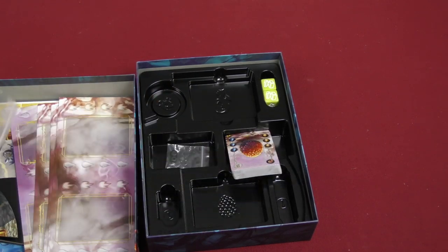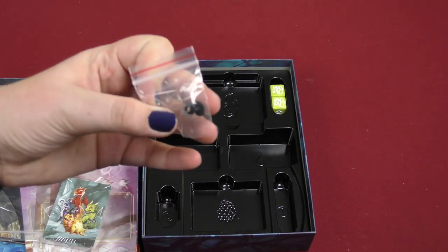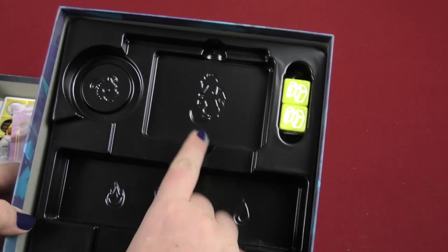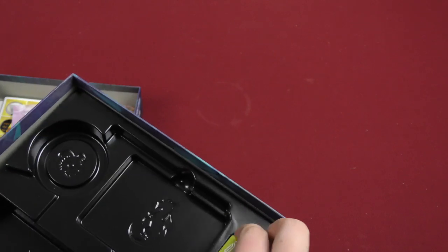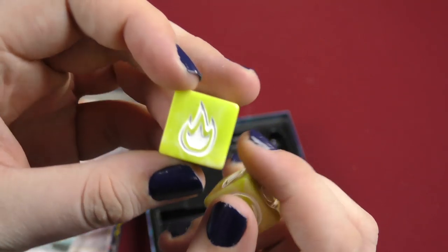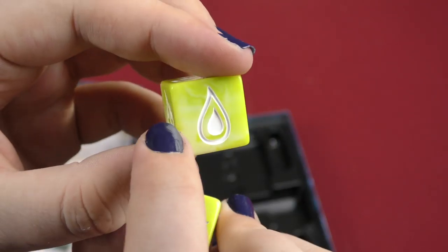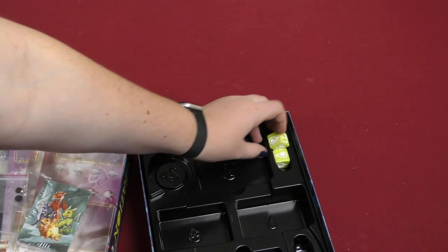Then here we got some bags, and then we got a really nice insert here, just like most of the cards, and here are the little pieces. Nice insert where you can put everything — it even tells you where stuff goes, which is really nice. And you got the two dice, two yellow dice. I like the dice, they're big. They have a weird looking effect inside the yellow — it's like a little color mixture in there — I think it's pretty cool.